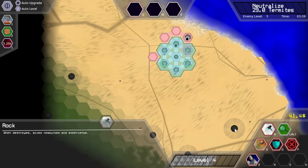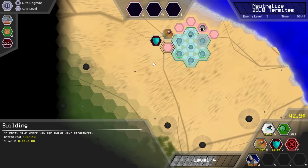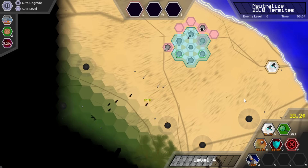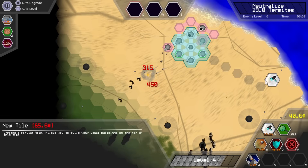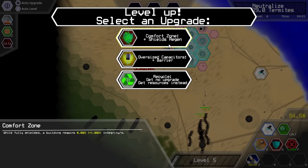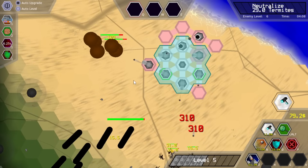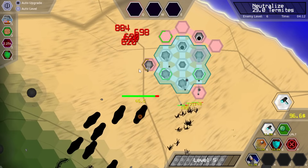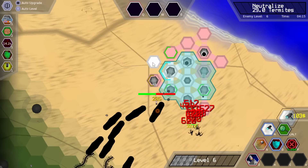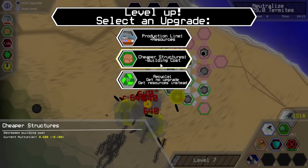These are just rocks — they're rocks! I thought they were like nests or something. Let's go for the shield regen — it's probably not as good, but being able to actually heal a smidge seems reasonably smart, especially because this is about to get knocked out. More resources per second, keep going for the reduced building cost — yeah, it knocked it out. That hurt a bit.